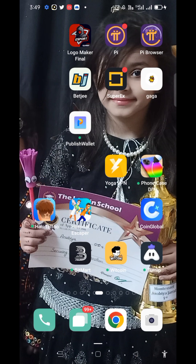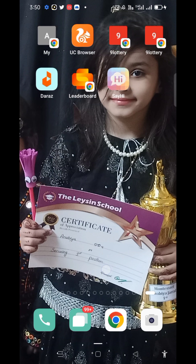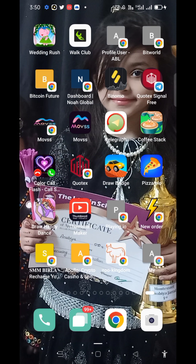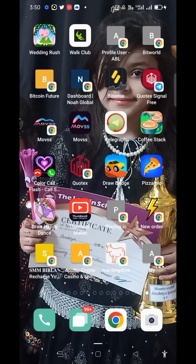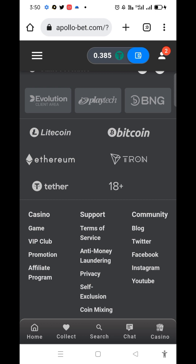Now I am going to open the site and show you the interface — how to deposit, how to withdraw, how to play games on this site. I'll tell you in detail. First I am going to open the site; the name is Apollo Crypto Casino. Here is the interface of the site; you can earn a lot of money by playing games.